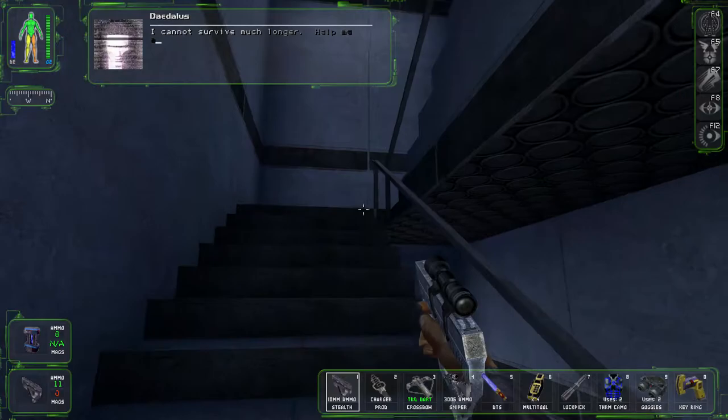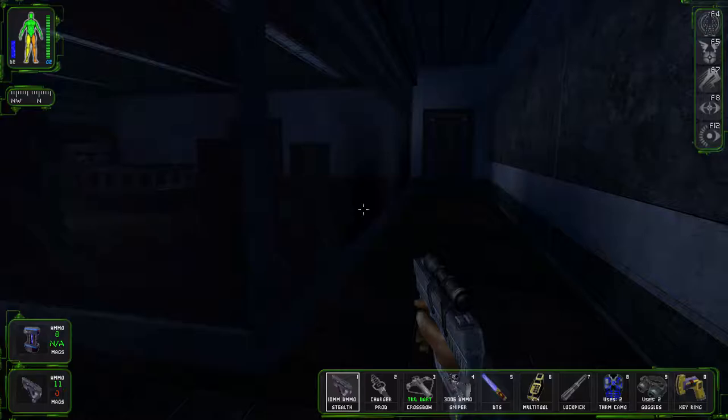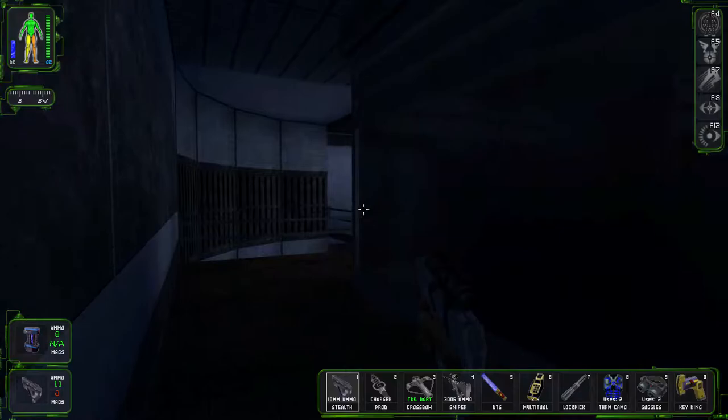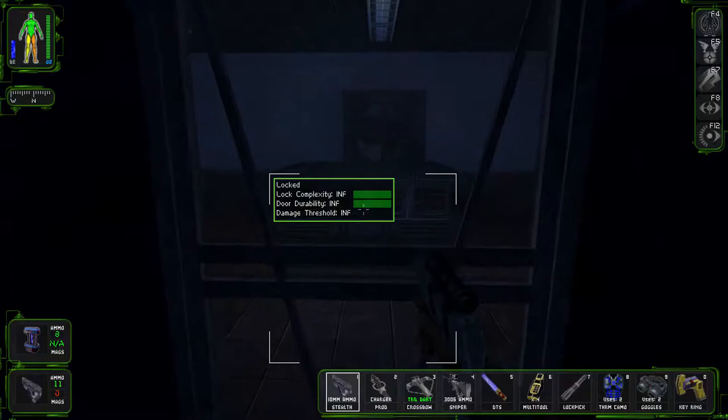I cannot survive much longer — help me acquire mill net access. I must attack. Who are you attacking? See, I'm still not convinced that Daedalus is necessarily on my side. I think both of the AIs have their own agendas and they might not necessarily be good for us as humans — or almost humans.